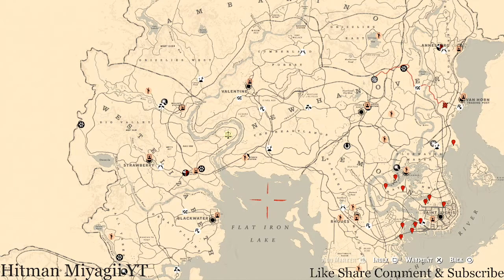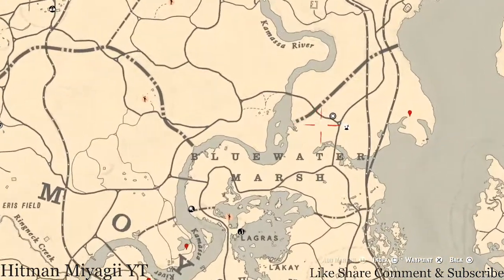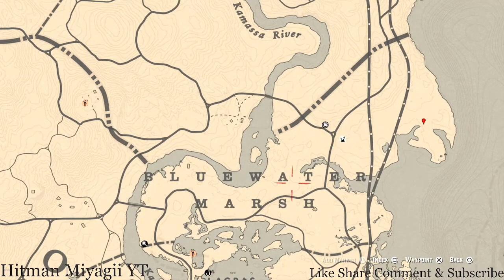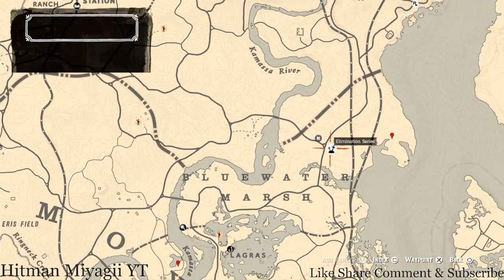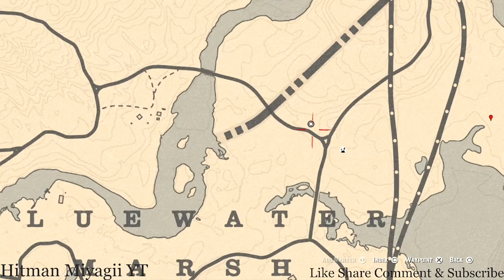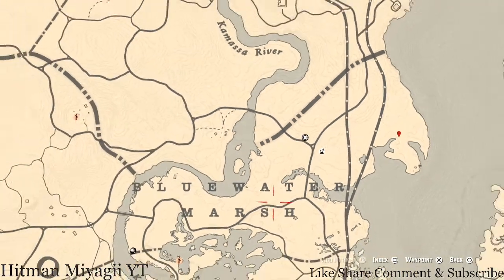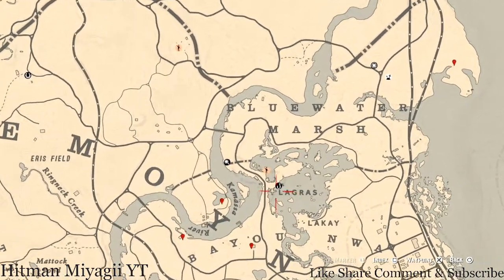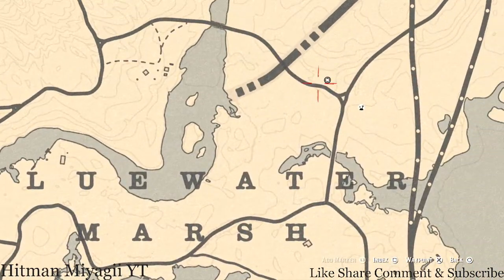First things first, let's get Madam Nazar's location out of the way. Everything is over here on the right side of the map. Madam Nazar's location is right above the word Blue Water Marsh, right next to the Elimination Series. She will be here until 2 AM Eastern Standard Time — New York time zone, East Coast time zone. To get to her, I'll simply fast travel to La Grasse, which should put you around this area.